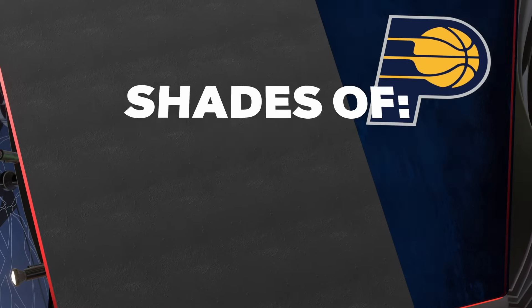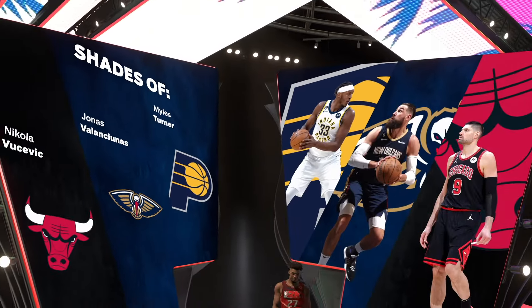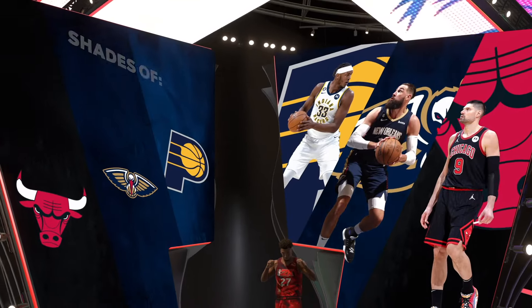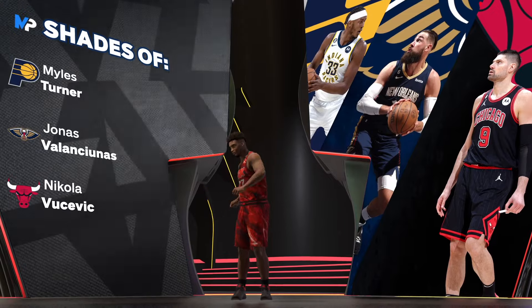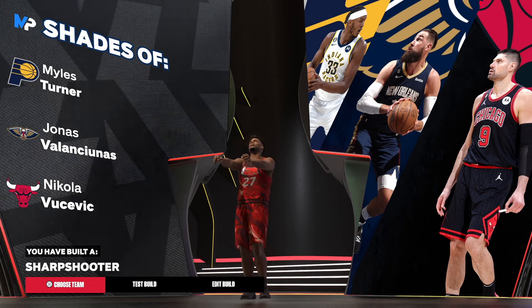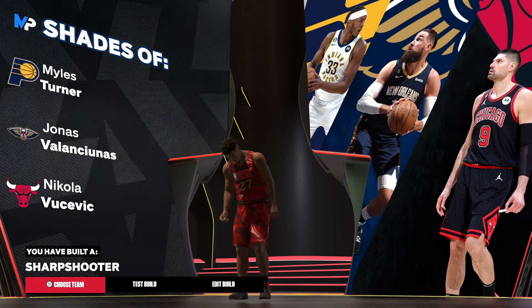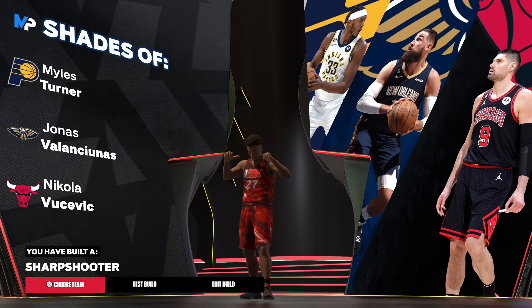Let's go ahead and get to the shades of it. I do not clickbait. We do have shades of Voodoo — we got Valle Tunis, then we got Miles Turner. Miles Turner is probably the shortest one on the list. And we have the Pure Sharpshooter. Let me know in the comments what is your favorite salad dressing.